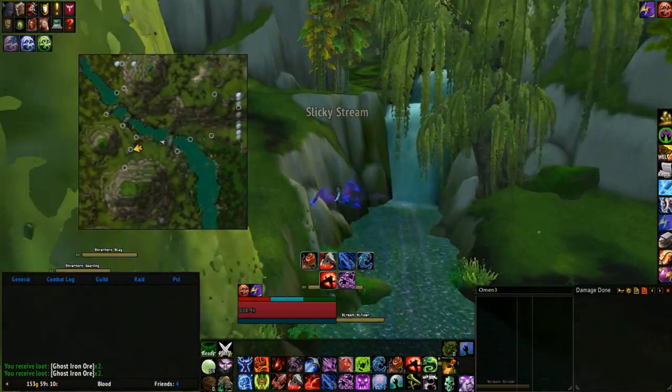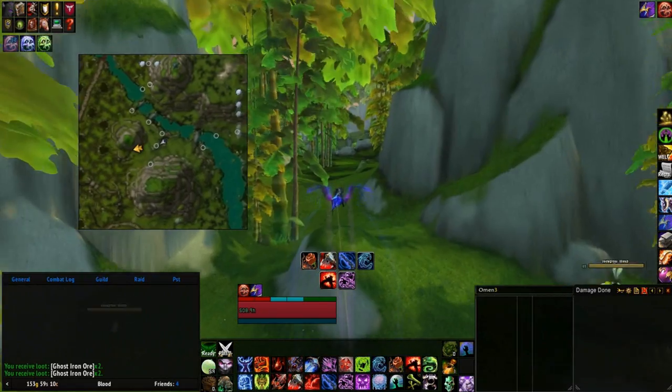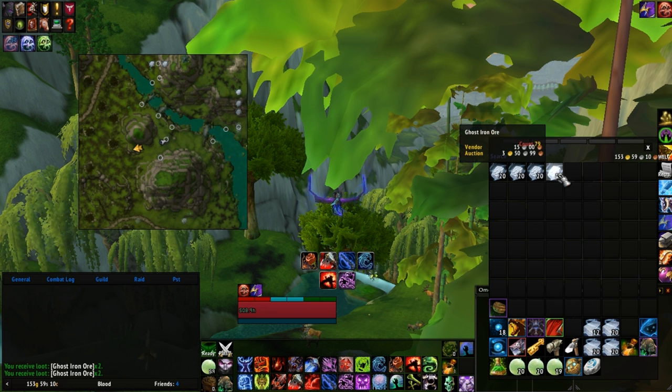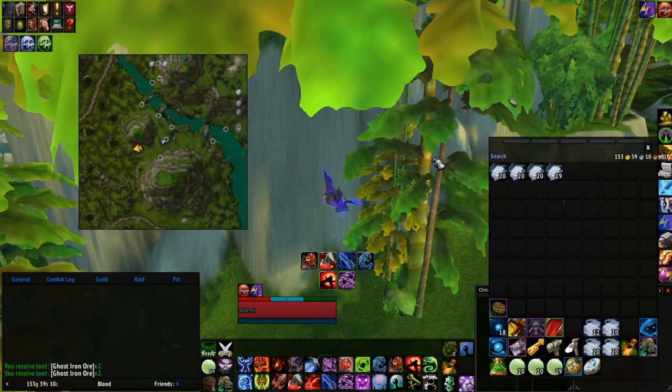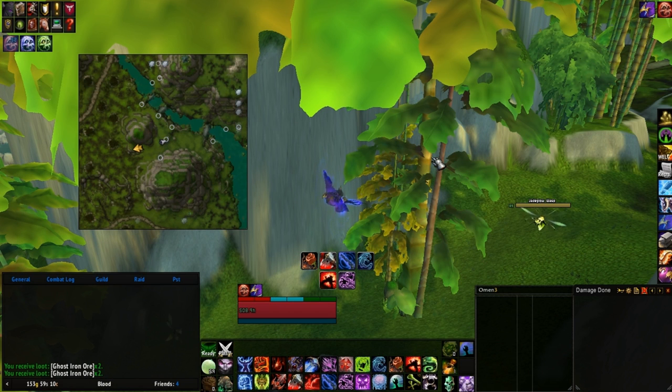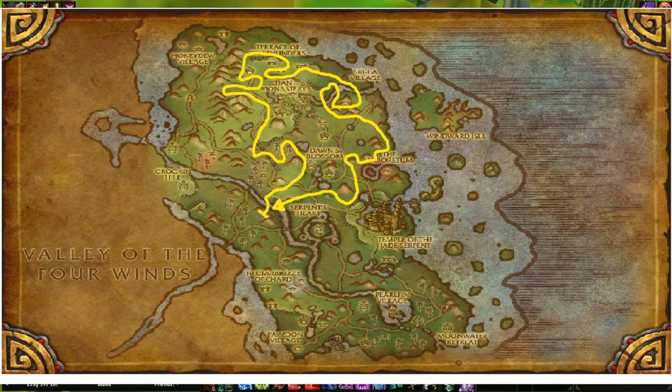So that was one complete circuit of the route that I take. This is where we started, right here. As you can see, we went like this — went around like this, came down, up and around and around and back, going down, loop-de-loops and all this other great stuff. Let's see how much ore we got — we got three, four stacks. That was actually one of the worst trips I've taken. We did not get much ore at all. Usually I can get a lot more ore from one single run of the route.